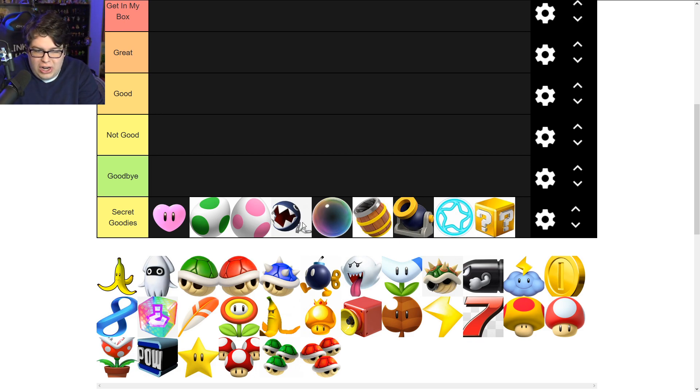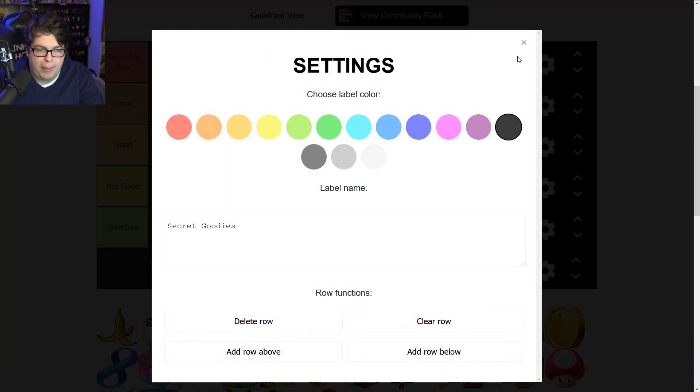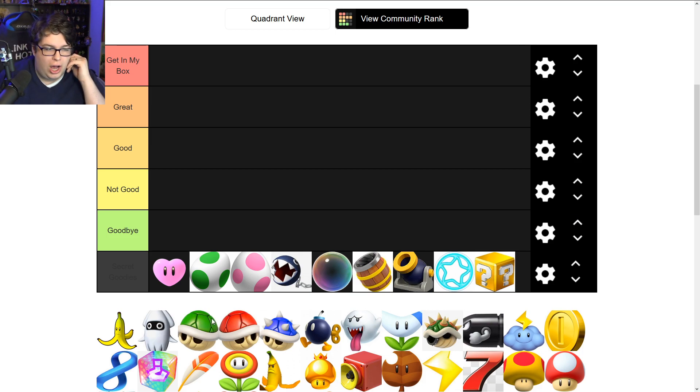First, you'll notice I have an area called 'Secret Goodies.' Some of these are exclusive to Mario Kart Double Dash, or they're arcade items I just don't know well enough — like the coin block, bomb blaster, banana barrel, bubble, chain chomp, and heart. I'm putting them in the Secret Goodies tier so we don't think about them anymore.